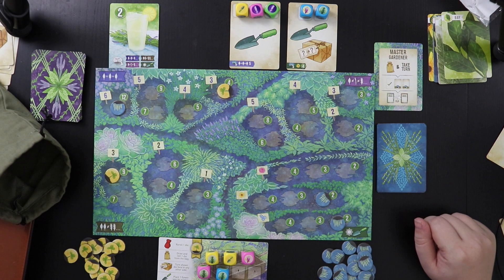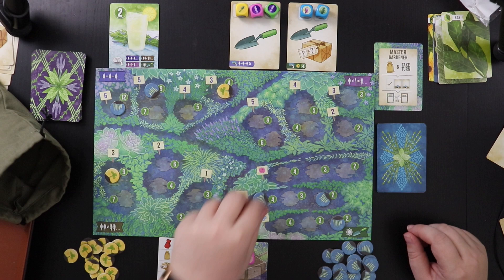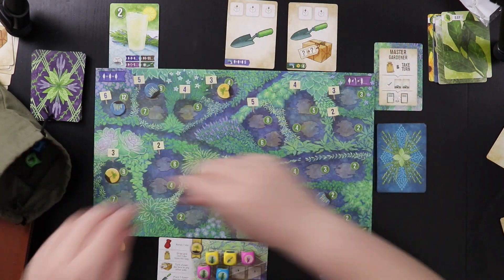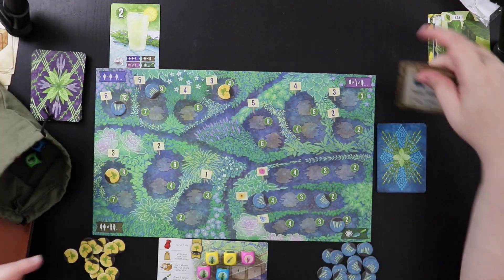Now the AI is going to roll and they're going to come here and here — just eating up this garden. These dice go back to the bag and these cards go away. I'm now the assistant gardener.